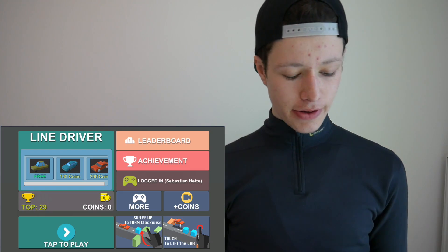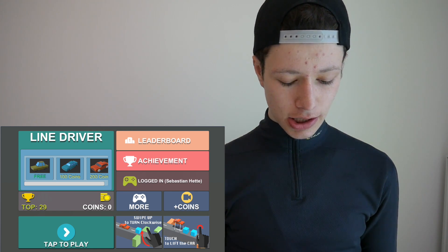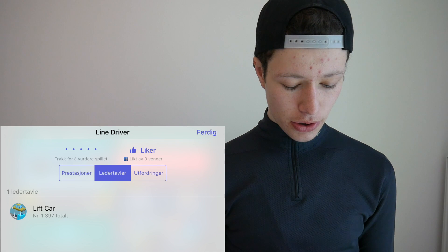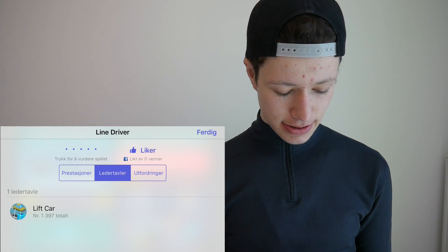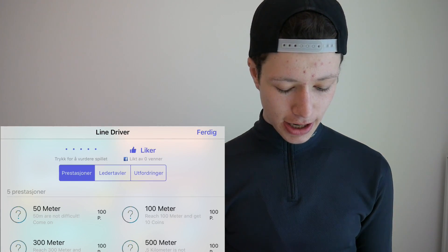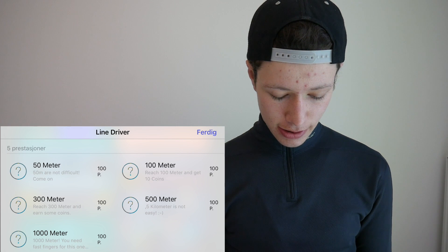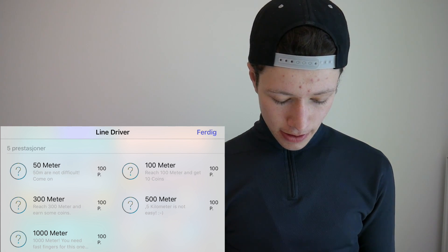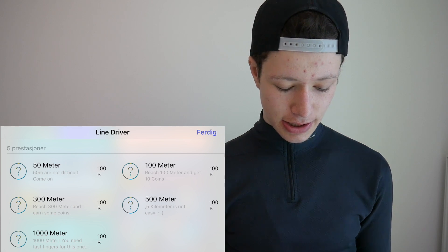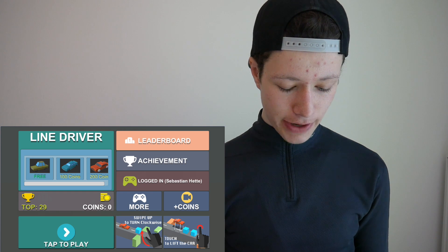Here we have Line Driver. It looks like you can upgrade your car, which is awesome. We have a leaderboard where I can view the leaders among my friends, and then we got achievements — probably something I can unlock. Coming 500 meters looks like quite the challenge. And there's a 'more' section where you can buy coins by watching videos.